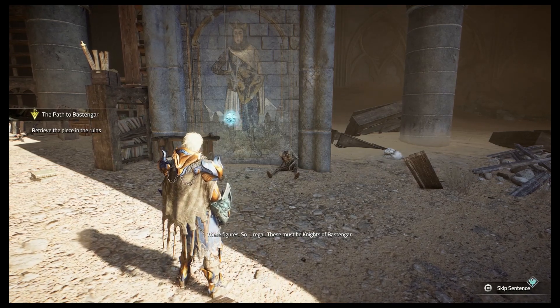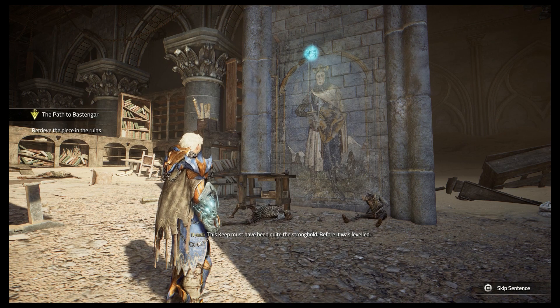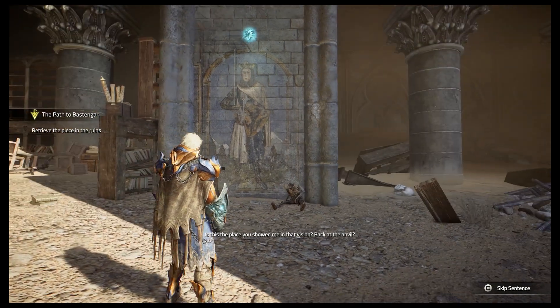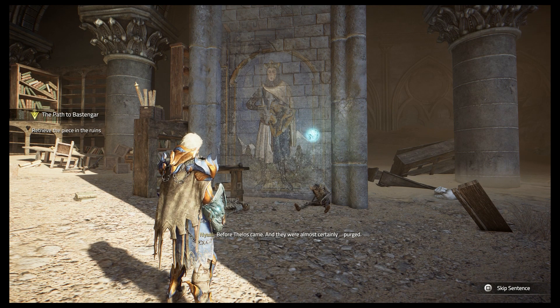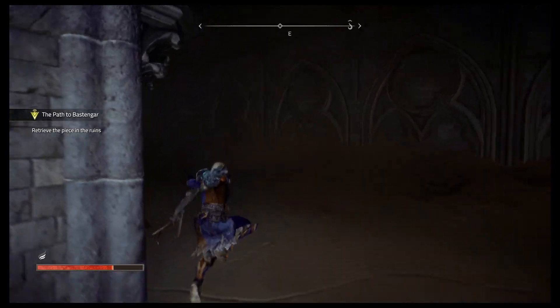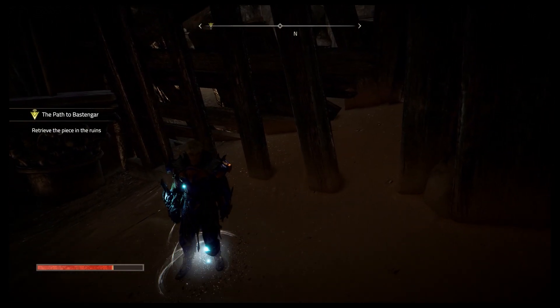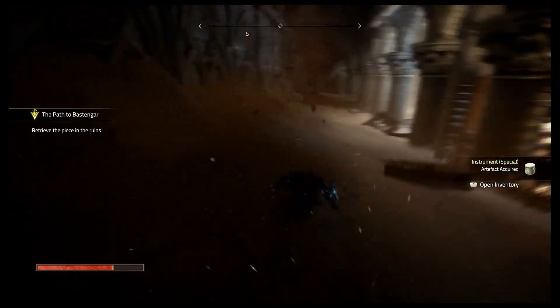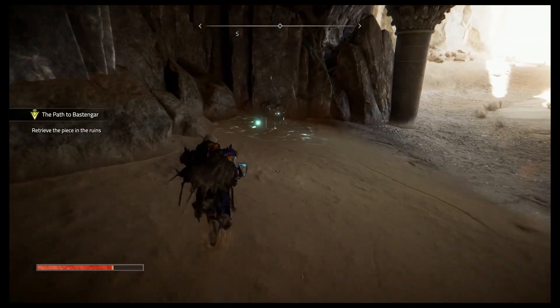'These figures are so regal — these must be the Knights of Bastingar. This keep must have been quite the stronghold before it was leveled.' 'Is this the place you showed me in that vision?' 'Yes — it was the knight's greatest keep before Theos came and they were almost certainly purged.' I kind of like the way they uncover the past slowly as you go through. Our main character wasn't given amnesia — he was just someone suffering here, basically learning about the world as he goes. It's pretty cool.